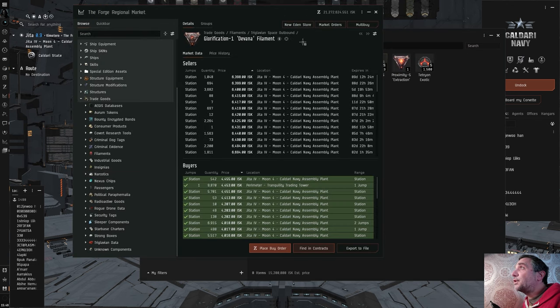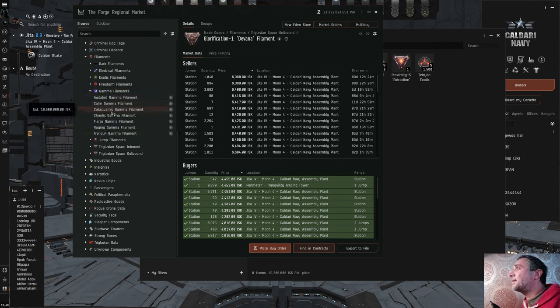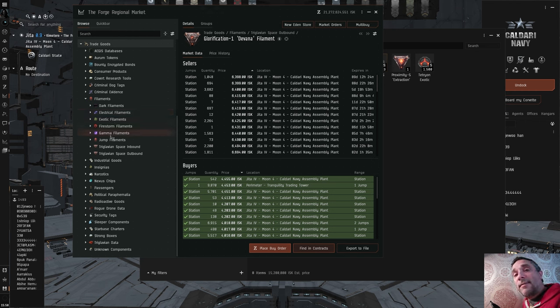If you want to find filaments, they're in the market under Trade Goods, and if you open it up you can see the different types. Dark Electrical, Exotic, Firestorm and Gamma are all types of filaments to take you to Abyssal space — where you run those sites with about three different rooms — and if you don't get out you lose your ship and you get podded. Within each type you get Agitated, Calm, Cataclysmic and so on, and they tell you how difficult each site will be. Each type tells you the kind of damage you can expect to see in there.